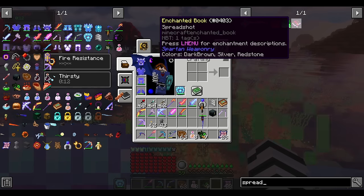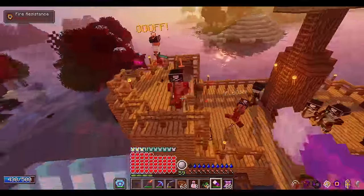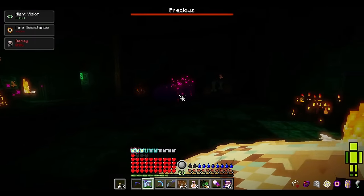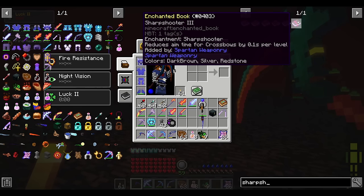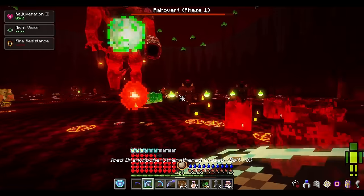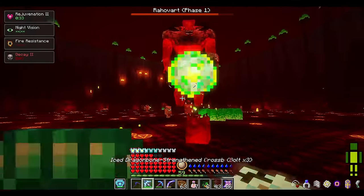Number 25: Spreadshot, Rapid Load, and Sharpshooter 3 — not to be confused with the other Sharpshooter enchantment for that Defiled Lands gun. These three enchantments are all for the crossbow. Spreadshot turns your singular crossbow shot into three shots in a small fan, great against multiple enemies. Rapid Load makes you load your crossbow faster, increasing DPS. Sharpshooter makes your crossbow bolts fire much faster, making you feel like you're using a hitscan weapon. I find the crossbow a bit better than the throwing weapon considering its AoE capabilities and fast projectiles.